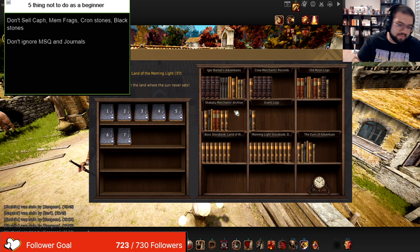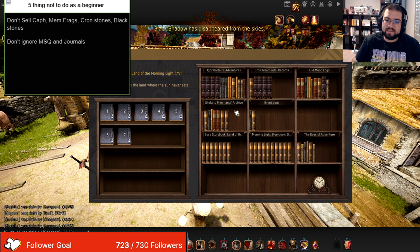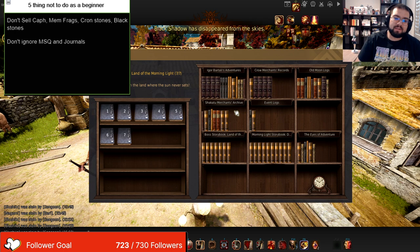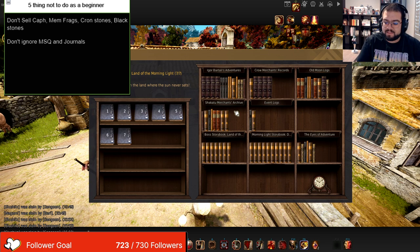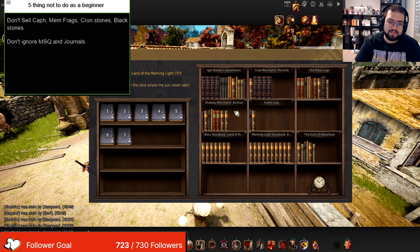Do not ignore the main story quest line. Do not ignore your adventure logs — do them as you see it necessary, because these things will hold you back from grinding higher end zones and progressing your gear in general. I know it kind of sucks, but that's the way it is — we are playing an MMO. You got to do the main story quest line and just keep up with it. It becomes a lot less daunting once you are already caught up. Whenever a new book comes out, you immediately do it. Don't let these books stack up — they will eat you alive.